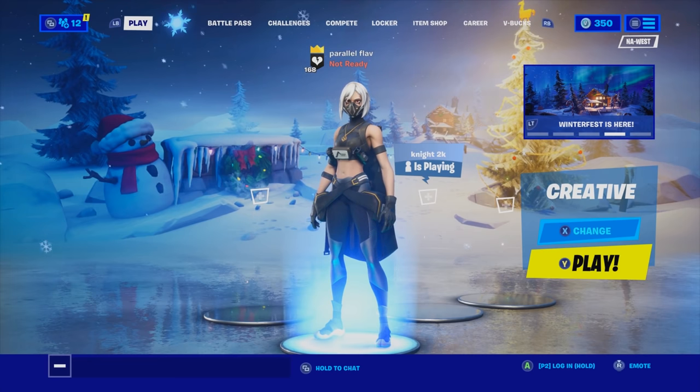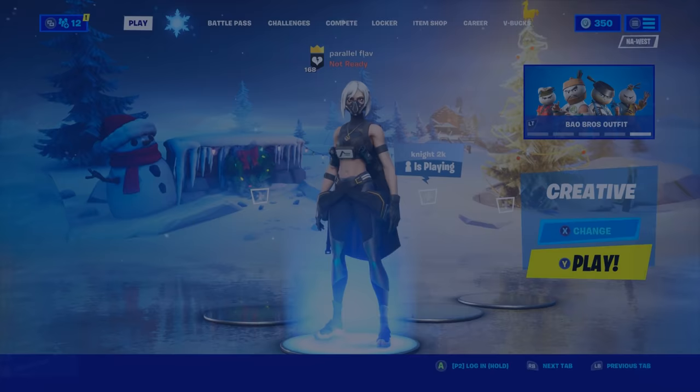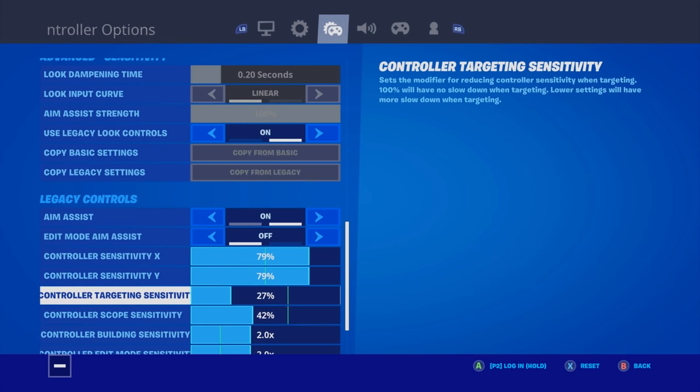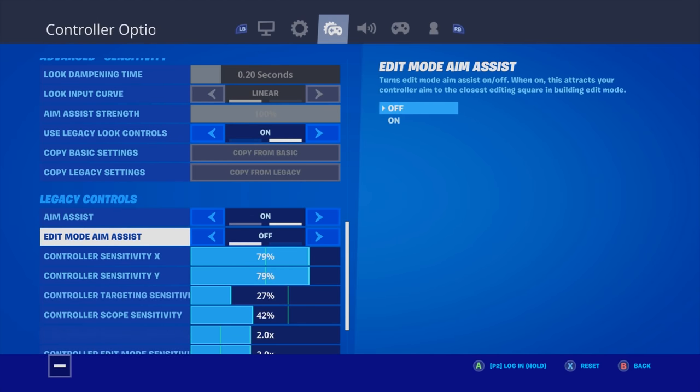Yo, what is up everyone — I'm Parallel Flavors, one of Parallel's two console members, and today I'm going to be showing you my settings. Right off the bat, I play on Legacy, so you won't see any of the linear settings. I play with aim assist on, though it doesn't really work that well on console.